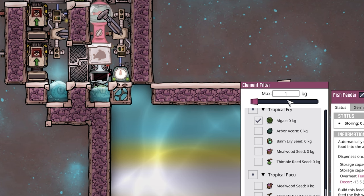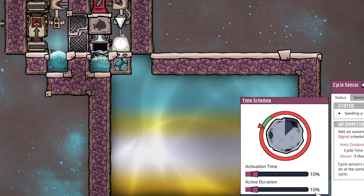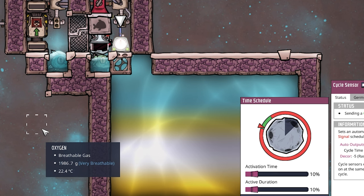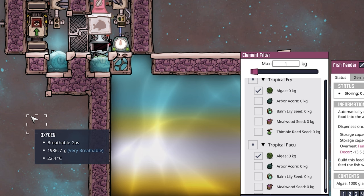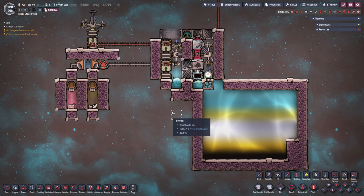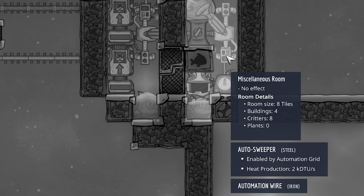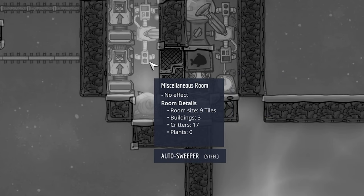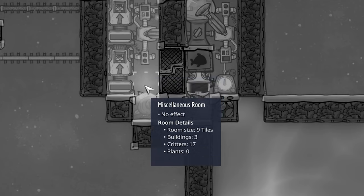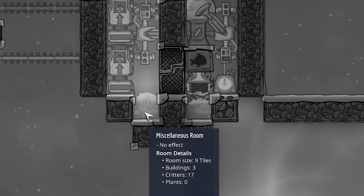The fish feeder here is set up for algae with a maximum of 1 kilogram (1000 grams), and the cycle sensor is set to 10% active duration — so it only supplies one kilogram at a time for 10% of the cycle, keeping only a couple of pakus actually happy. In the room overlay, the right side has a room size of 8 tiles with 8 critters, and the left side has a room size of 9 tiles with 17 critters — all created only by those pakus on the right.